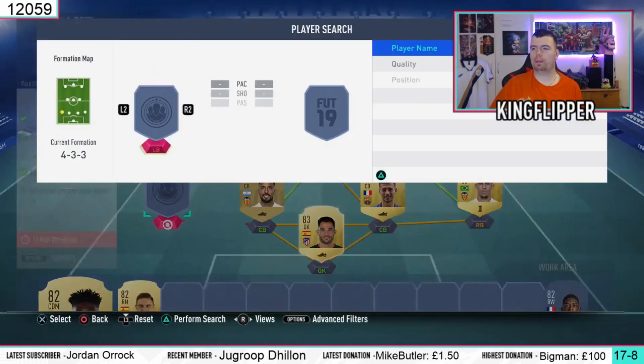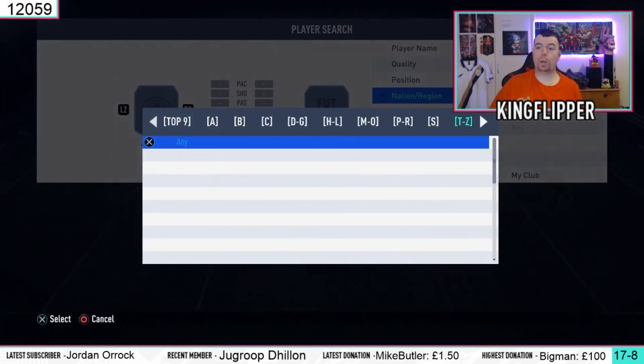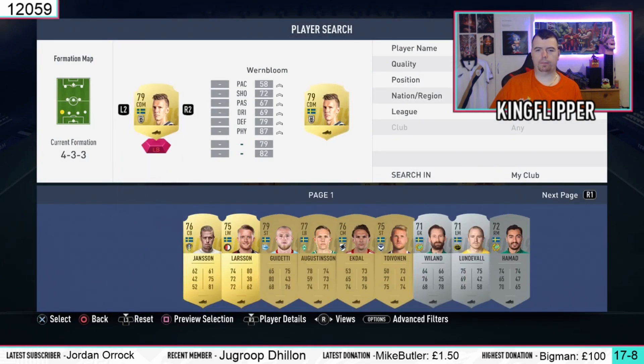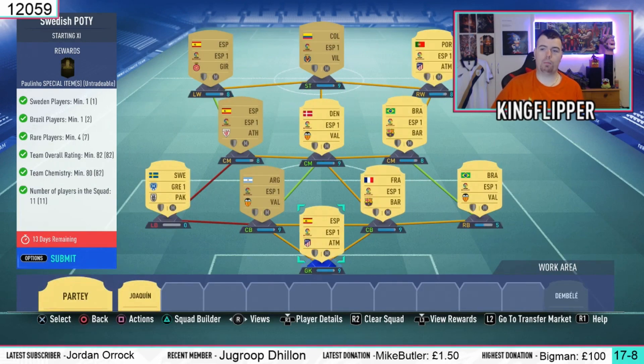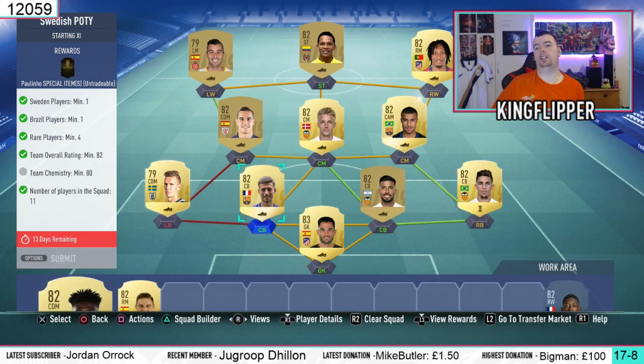There is only one SBC. Obviously I'm missing a card because he decided to do that. One minute guys. You need a CDM — nationality is Swedish because you do need Swedish players. Some requirements: you need one Swedish player, one Brazilian player, four rare players minimum, a team overall rating of 82 — this is bang on 82 — and team chemistry of 80, this is 82. With no position changes or loyalty, just make sure you've got players in the right position or your chemistry will drop.